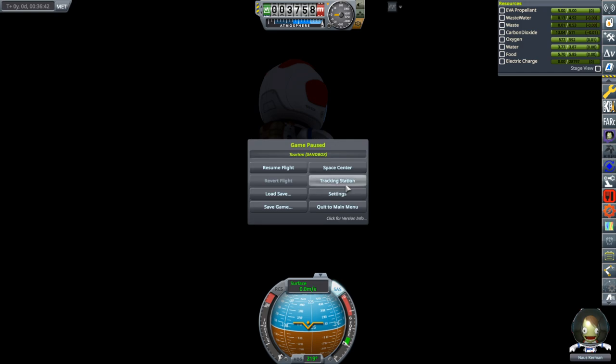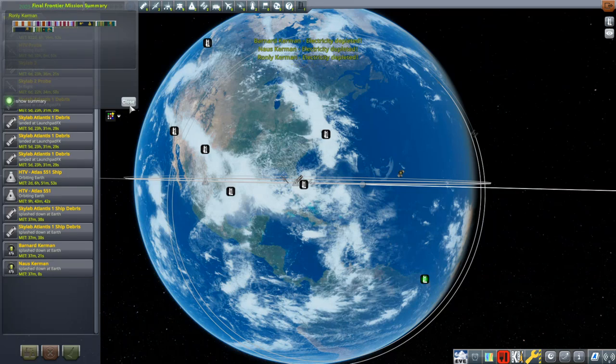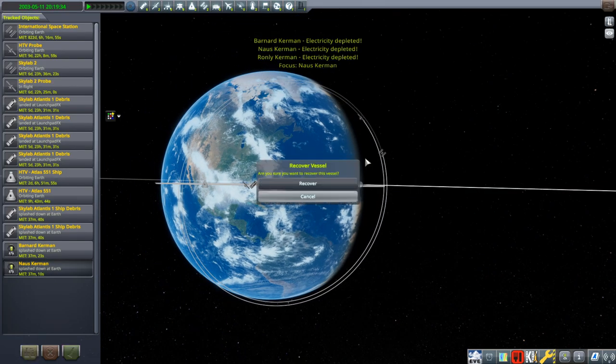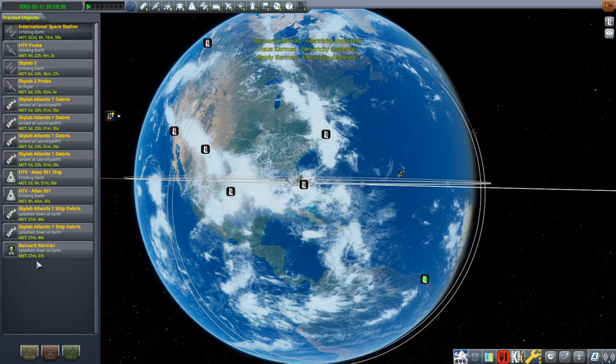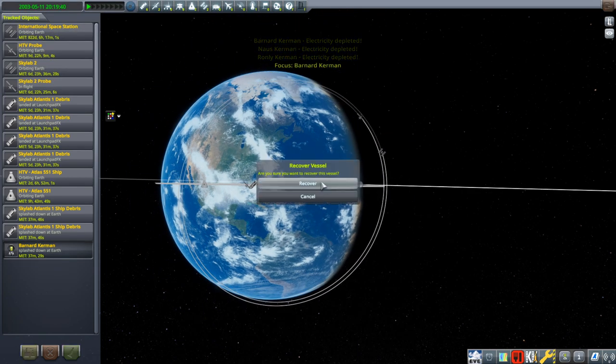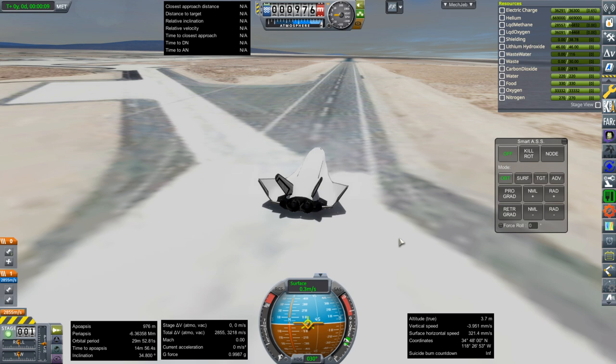I tried briefly to have her swim up with HackGrav, but that didn't work out. So back to Space Center, and we recover the Kerbals. The tourists who paid for a trip are actually on the station, so they're safe. These are just randomly generated Kerbals who are part of our space program.